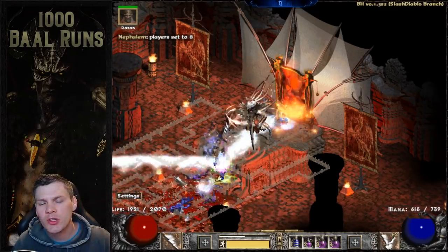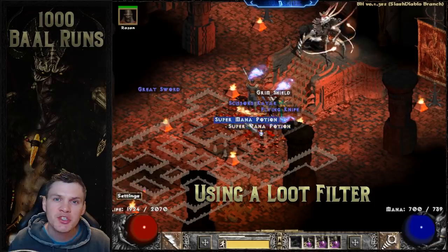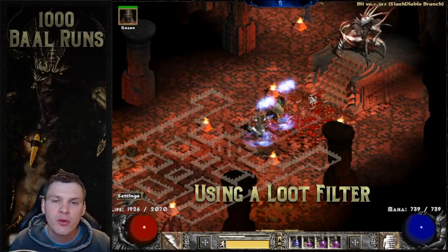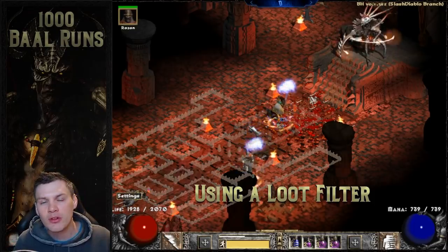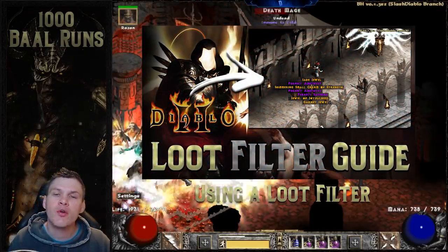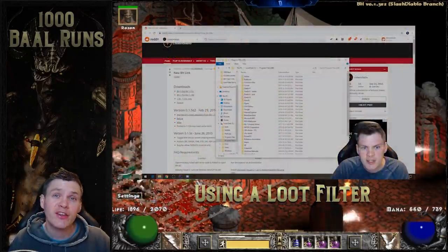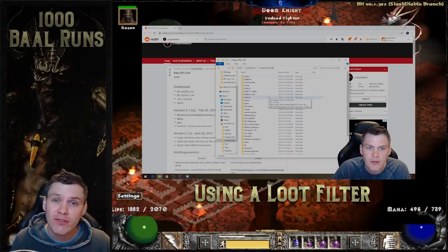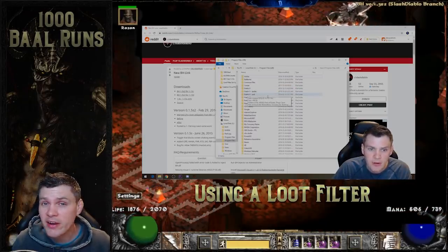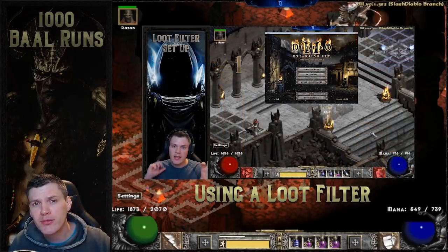The second point is that you guys will notice midway through this video that some of the items are going to be changing colors. That is because I started using a loot filter partway through this project. If you have no idea what a loot filter is, I have a link in the description for a previously made video where I go over how to set up and configure your own loot filter. I highly encourage you to give it a shot if you're on single player — it is a godsend. Since I've started using a loot filter, I honestly can't go back to playing without one unless I'm just doing a standard playthrough.